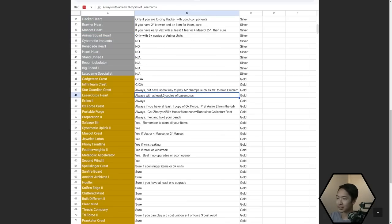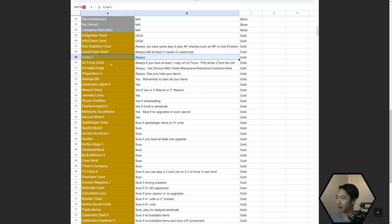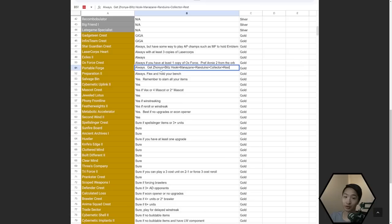Sometimes Crests are really good and sometimes Hearts are better for relative strength of different traits. Laser Core Heart — play with at least three copies. Exiles is good for the same reason as before. Oxforce Crest — have at least one Oxforce unit, but preferably get an Annie 2 from the orb. Portable Forge is really good because it's flexible and gives you an item early, and items are really good early on for win streaking.